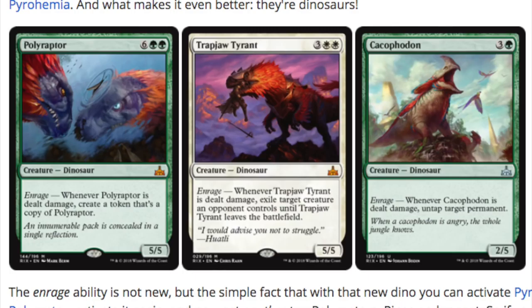Here are some of the dinosaurs with enrage. Any dinosaur with enrage is going to be very, very good. But in modern, is this what you want to do? Do you want to play an 8-mana Polyraptor with no enters-the-battlefield effect, or a Trapjaw Tyrant at 5? If that's really what you want to be doing on turn 4 and 5, or something that will untap target permanent — I'm sure there is a way to do an infinite combo in modern with another piece — the answer is no.